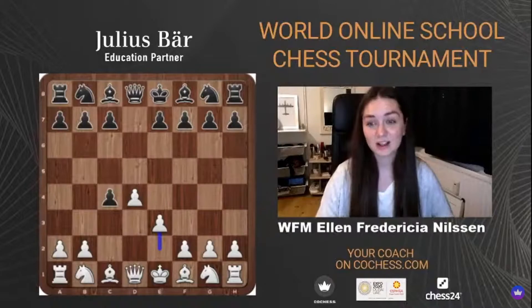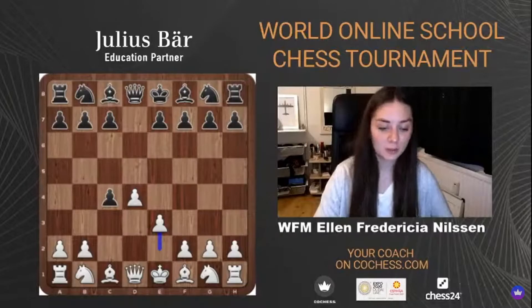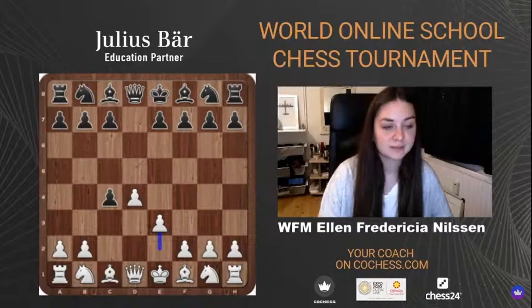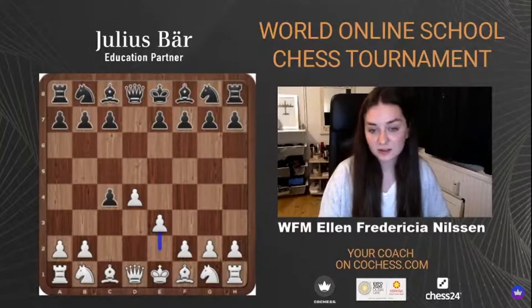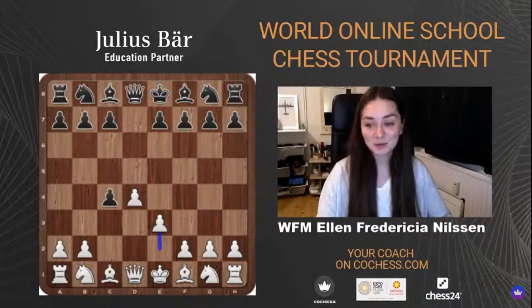The line I'm going to be showing today is e3, gaining back the pawn immediately. There is nothing Black can really do to stop or prevent White from taking back this pawn. In this position Black usually goes Nf6, but I want to explain to you why I have always played this e3 move. It might seem like a bit of a weird explanation, but I will give it to you anyway.